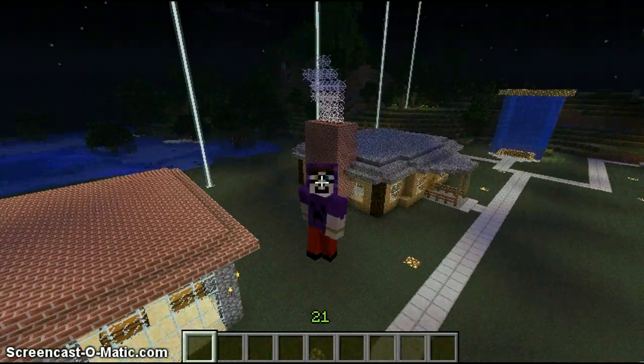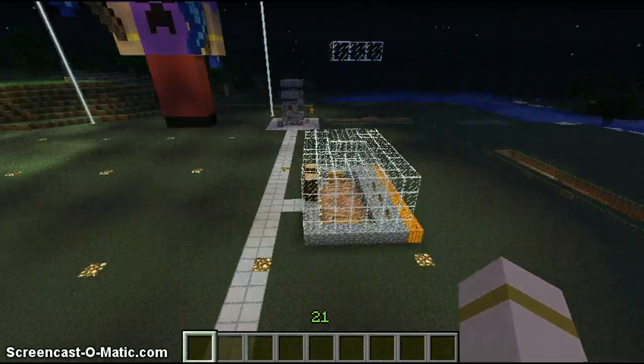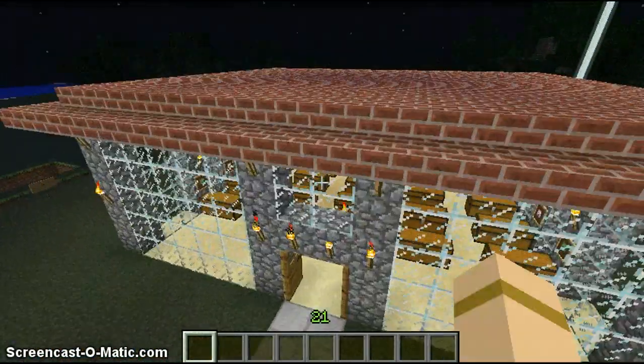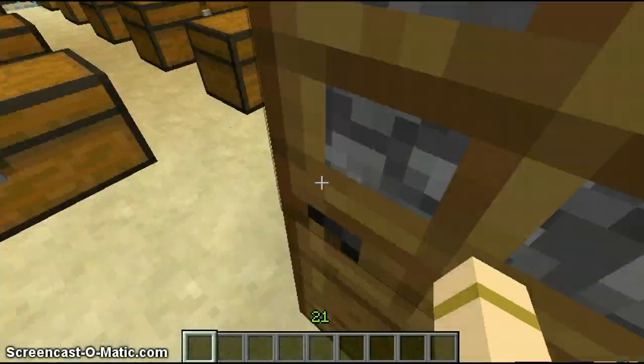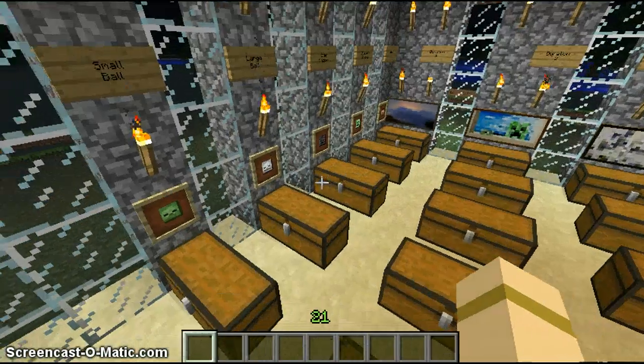I have a Minecraft guy, which is a copy of my skin, if you can see it. I guess I'm going to show you now. So this right here — which I never close the door — is the firework house. Well, it's kind of stupid.